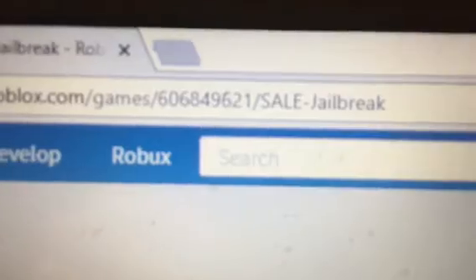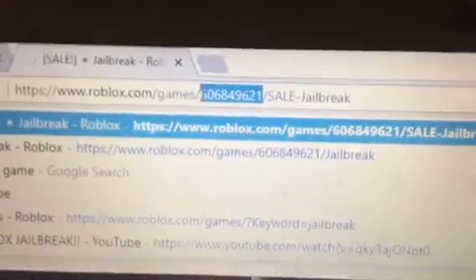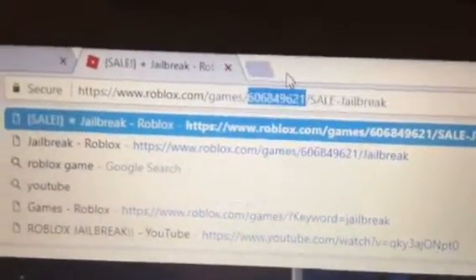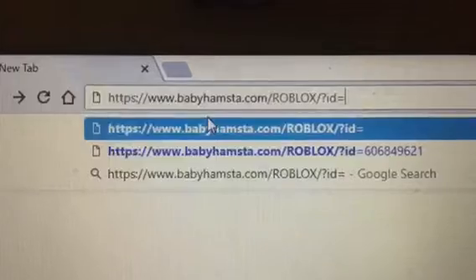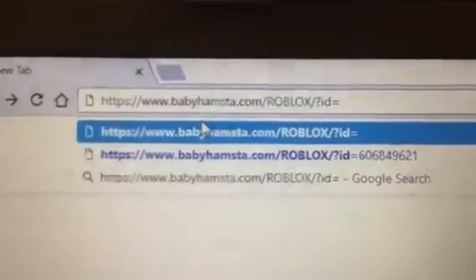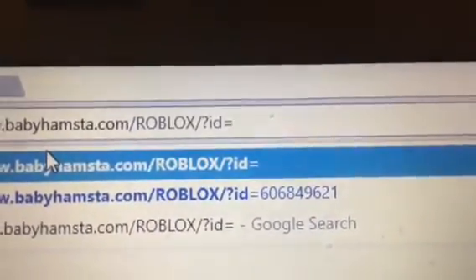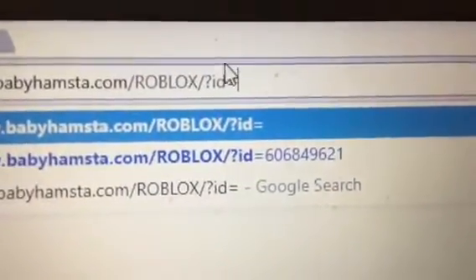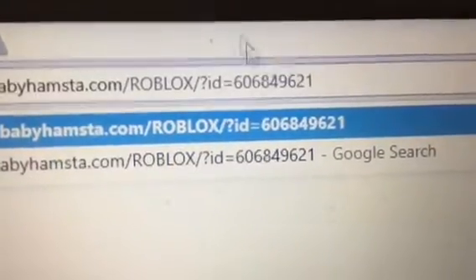You'll see the game ID right there — for example, the ID for Jailbreak is 606-849-621. You want to copy this place number. Then you're going to copy down the full URL in the search bar. The ID will be different depending on whatever game you picked — I picked Jailbreak, so I'm going to paste in that ID.